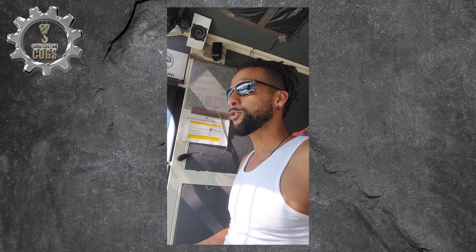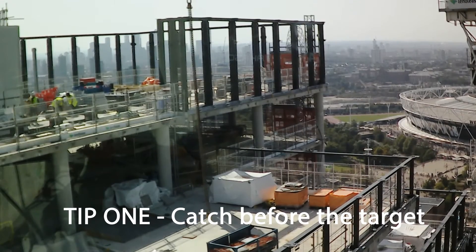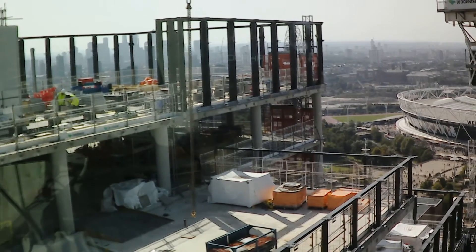Rule number one: avoid catching the swing towards an object or a person. There are certain ways you can do this. The first way is to catch it before the target obstruction and then tap it over. Tip one of rule one is to catch the swing before your target, before the obstruction or person.